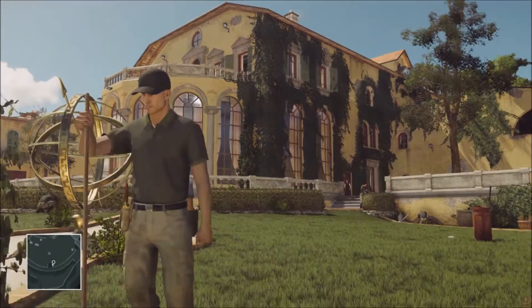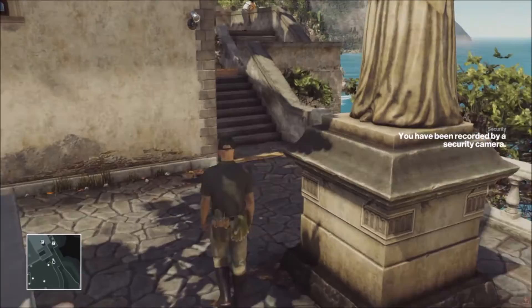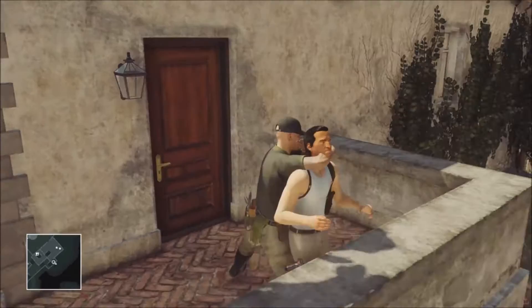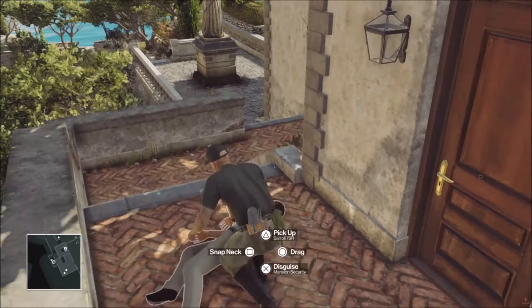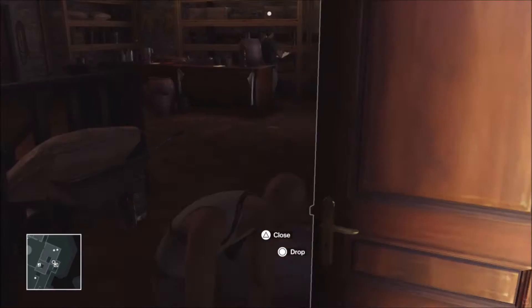Welcome to Sapienza, 47. The bio lab is located in the caves beneath Villa Caruso, with direct access from within the mansion. Good luck. First of all, we need to subdue this guard over here — not kill him, just subdue him.